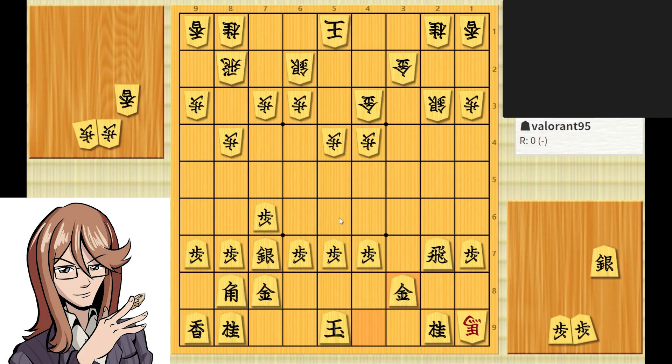If the opponent were to play properly, they can do one of two things. They could bring this horse back to their camp and use it in the defense, or use it to put pressure on this rook, eventually exchange those two pieces, and then use the rook to expose this sitting king.